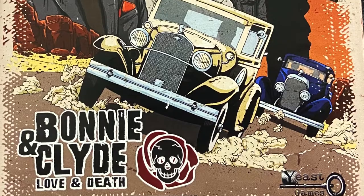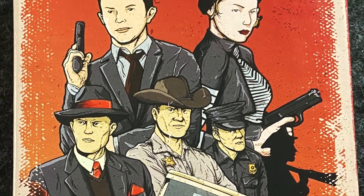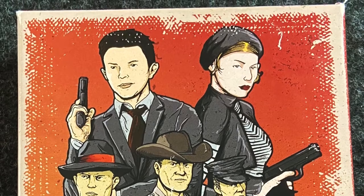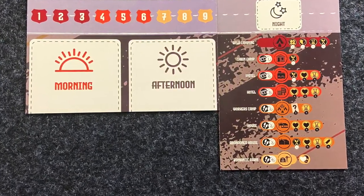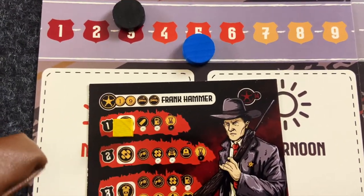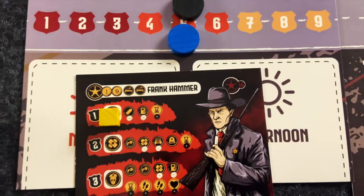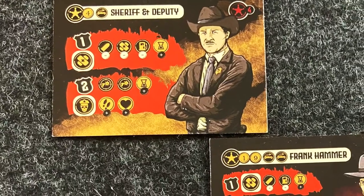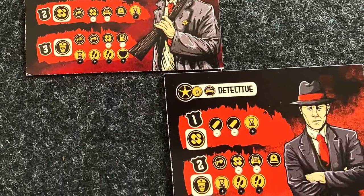Bonnie and Clyde: Love and Death is made up of a series of turns and lasts until a victory or defeat condition is met. Each turn represents one day and starts with a pursuit. The police advance a given number of spaces. If they catch up to Bonnie and Clyde, a shootout occurs. As the game progresses, the police call in for help and become more difficult the more notorious you become.